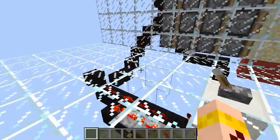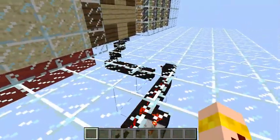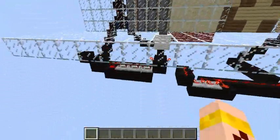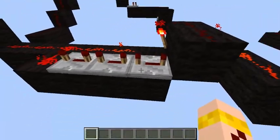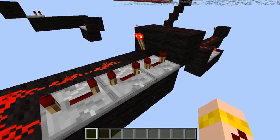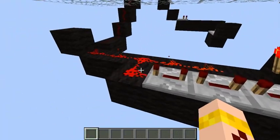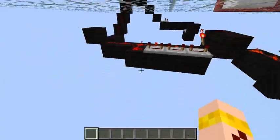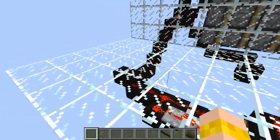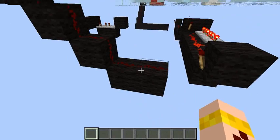So when the input turns on a bunch of things triggers over there, and when it turns off a bunch of things trigger over there. We can do that by having a monostable circuit here. This is a pretty long monostable circuit - it has a 1.2 second delay. So when this lever turns on, that wire there turns on for about 1.2 seconds.